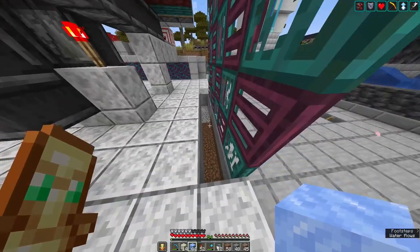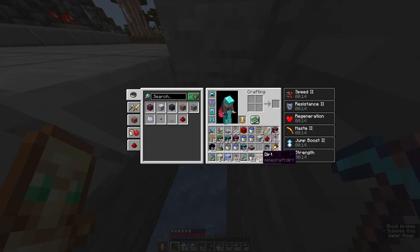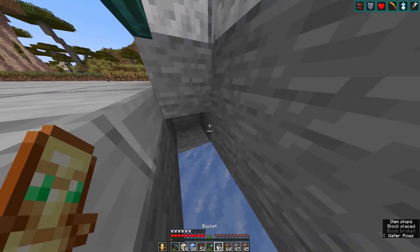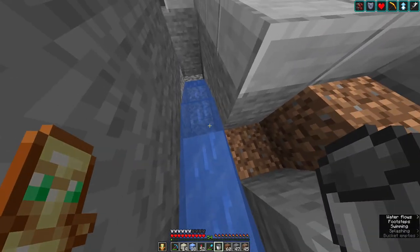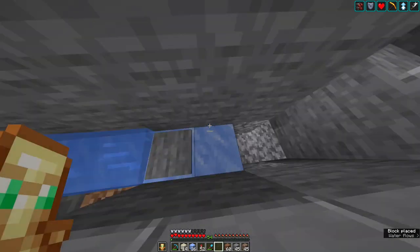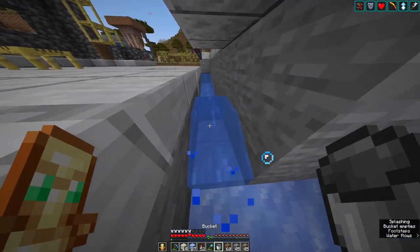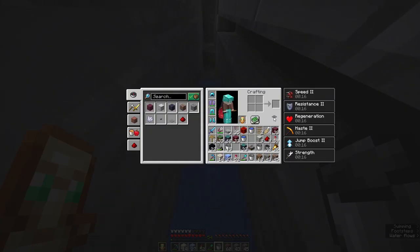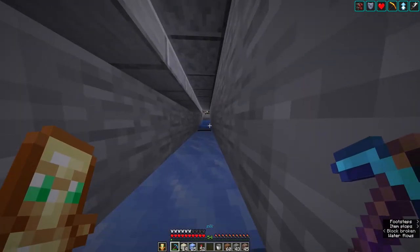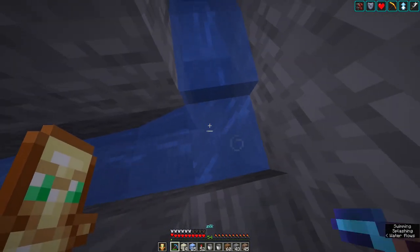It's going to drop down here. I need ice. Now the water will push it along. More ice. Pressure plate. Come along this way. Take that turn. Pressure plate. It's got a drop here. Let's ice this part.